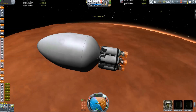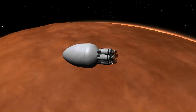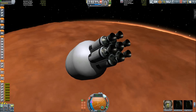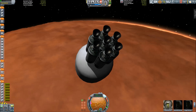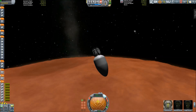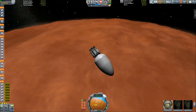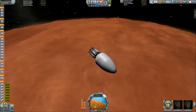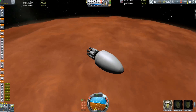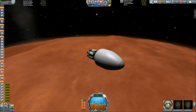Now we're on track to descend to the surface, and very soon you're going to find out what's in that big old fairing. I am using Procedural Fairings in this vehicle because, as we all know, the stock fairings are not yet available.